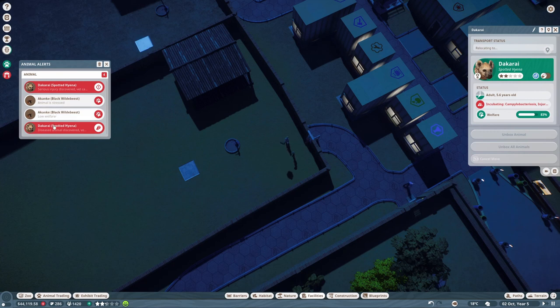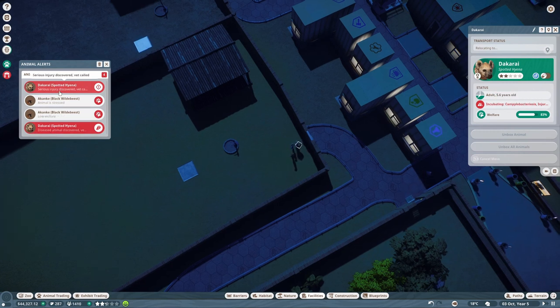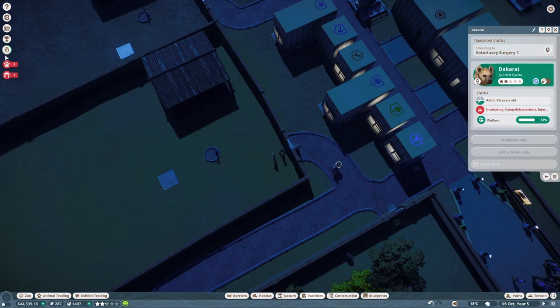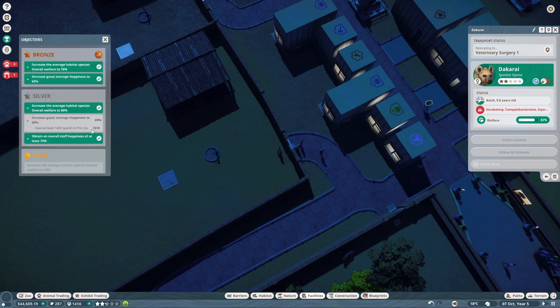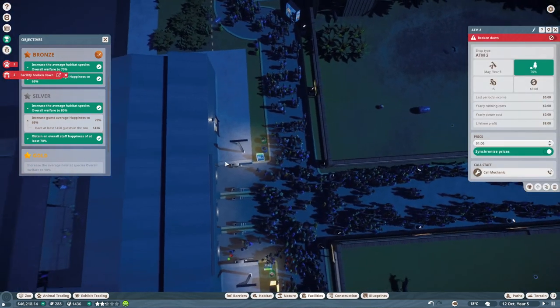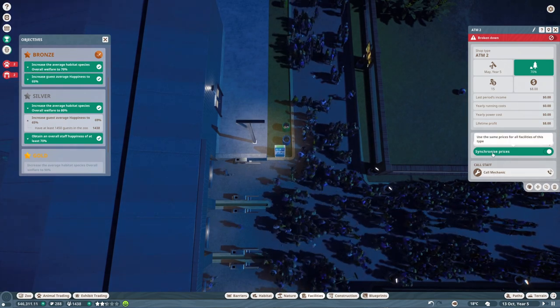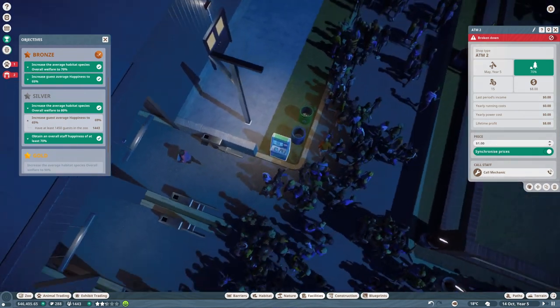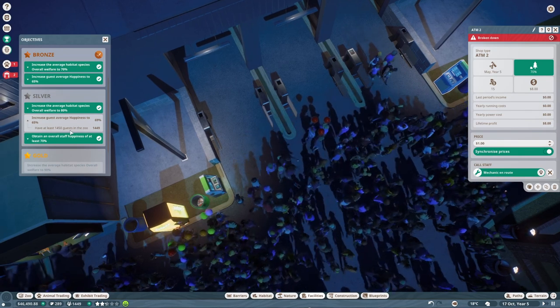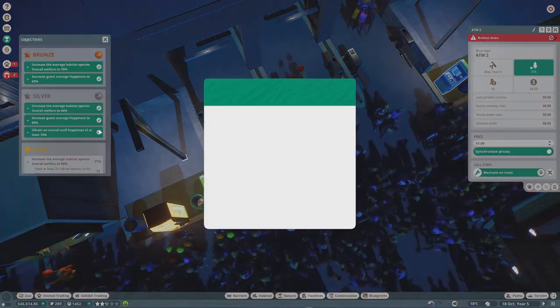An animal is injured — vet is on it. Diseased animal, caretaker handling litter. Guest count is at 1,409 — come on, we're so close. Facility broken alert. 1,449 — come on... and there it is! We've hit the guest count target.